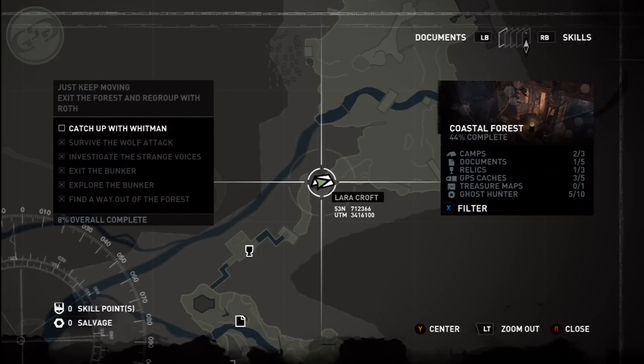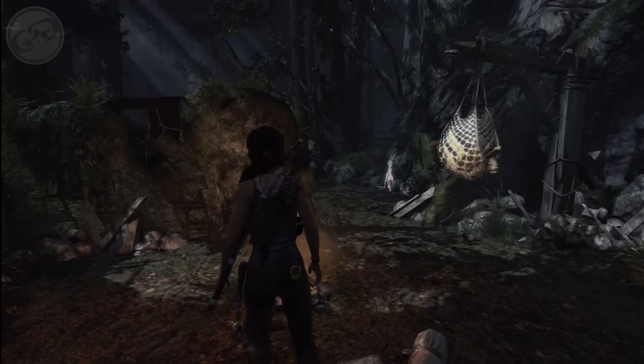Once you reach the second camp, look to the left and on a table there's going to be a document.